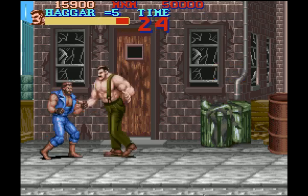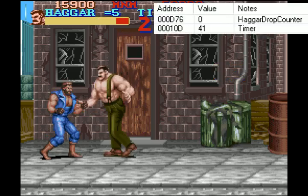We are going to be interested in the following memory addresses: D76 and 10D. D76, as the notes already make clear, is Hagar's drop counter.